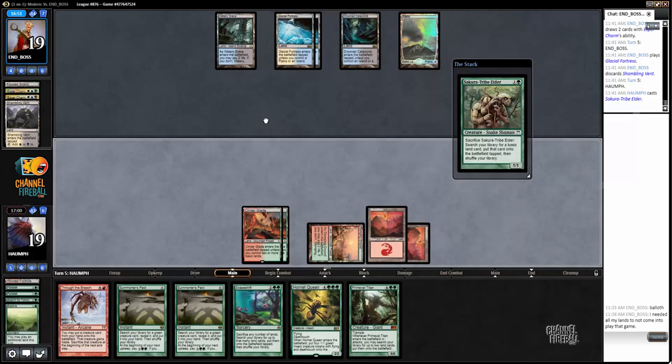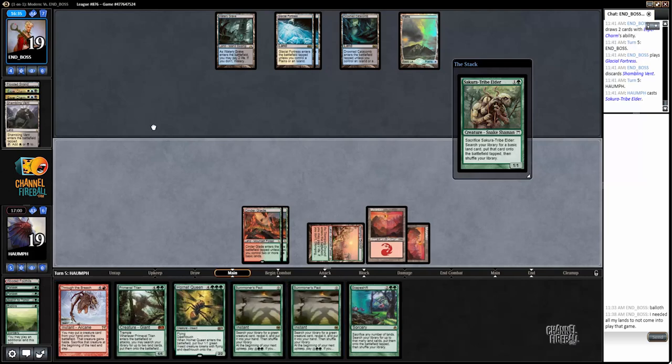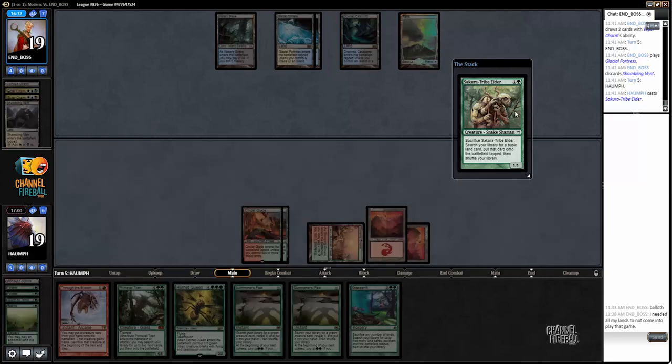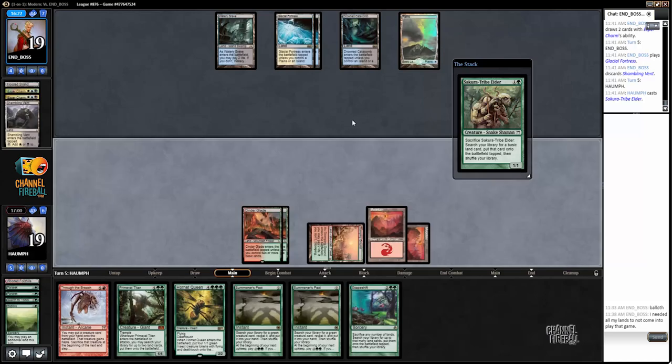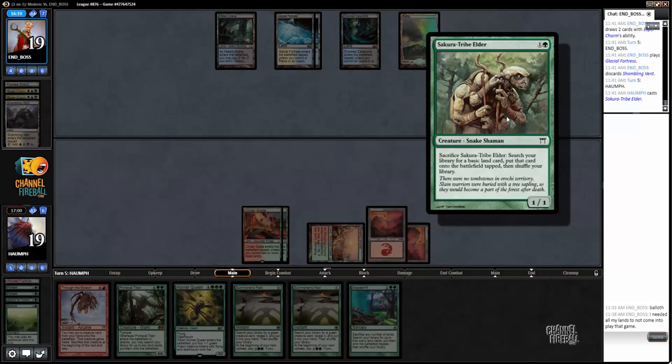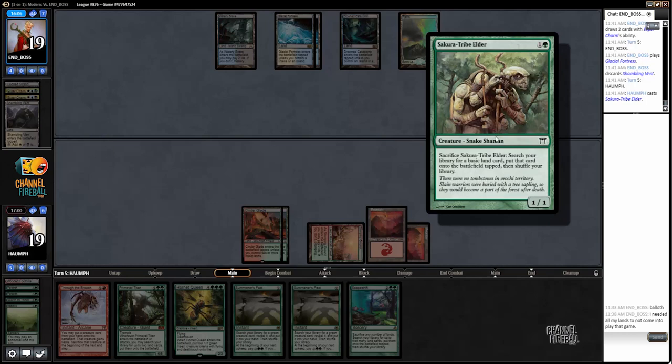My opponent has to decide whether to counter this or Remand it or whatever. I don't think I would Cryptic Command this. We have a lot of really expensive cards in our hand - just need mana. Just let it resolve, come on, it's just a Tribe Elder - it's harmless. Look at this thing, it needs like sticks to walk around. You've got to treat your elders with respect, come on.